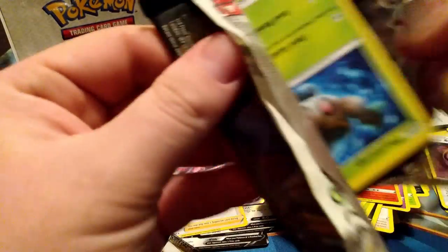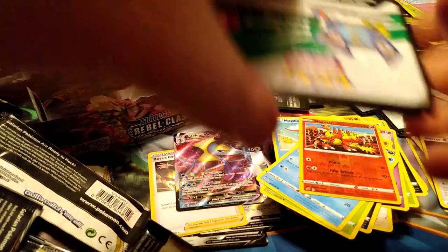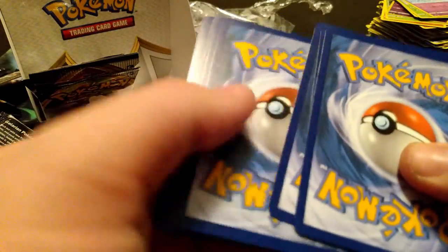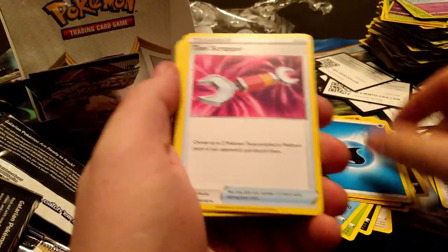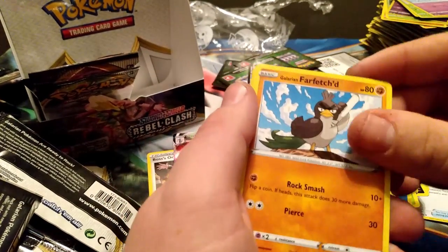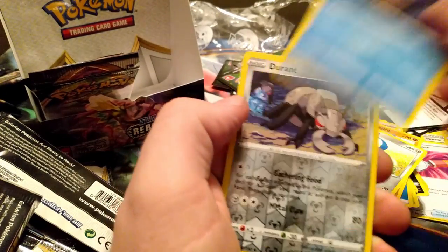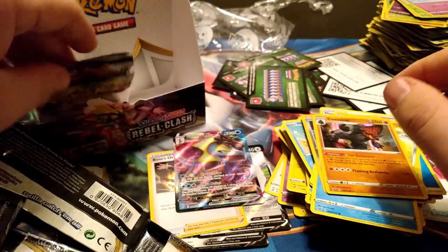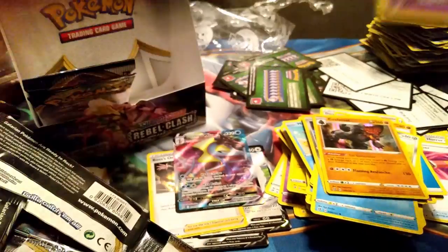At least we got a VMAX so that makes me feel a little better. Another white code. Four to the front — Energy, Tool Scrapper, Diane, Charcoal, Phantump, Creepy, Galarian Farfetch'd, Honedge, Temple, Durant — and Coalossal! If I'm gonna get a holo that's a pretty good one. It has a really nice ability — you can attach a Fire and a Fighting Energy from your discard pile to basically anything.